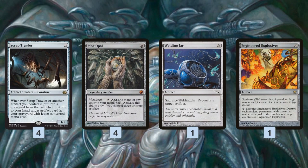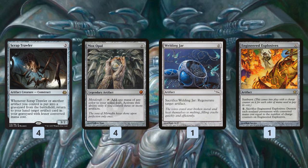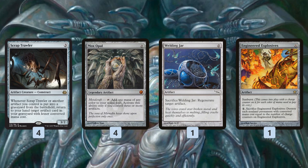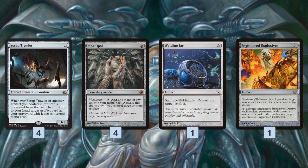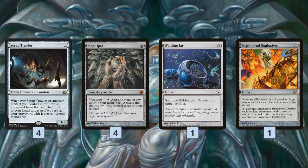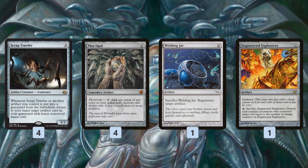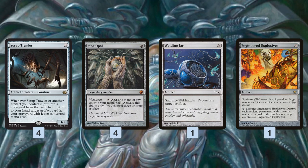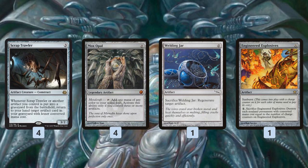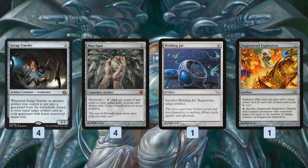We also have a bunch of zero-mana stuff — these are the things we get back when we sacrifice our one-mana cards. We can get back Mox Opal, which generates even more mana and is very easy to get into the graveyard because we can always legend-rule a copy to get it back. Welding Jar protects our Krark-Clan Ironworks and our Scrap Trawler. Engineered Explosives gives us repeatable removal for cheap things — if our opponent is playing a bunch of one or two converted mana cost stuff, we can just repeatedly blow up the board by getting it back with Scrap Trawler.